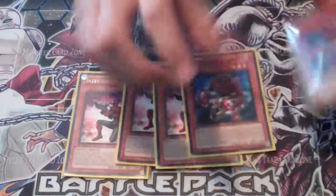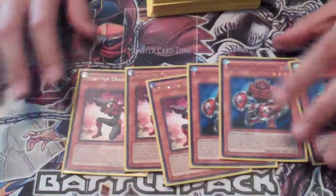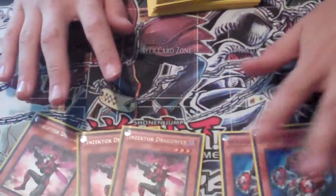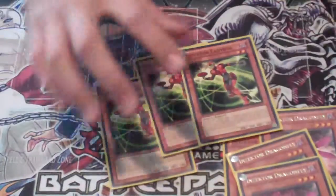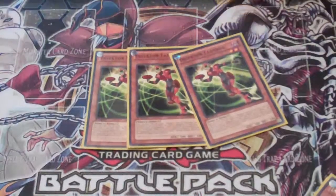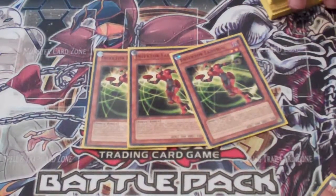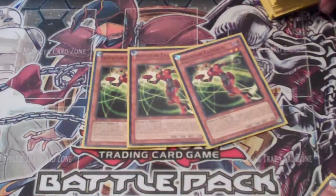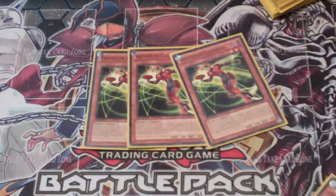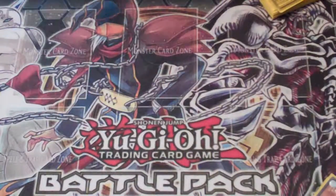We're playing three Dragonfly and three Centipede — standard Inzektor stuff. You know, the Summoner, the Searcher, and then the level manipulator, Ladybug. You send it to the graveyard to equip to a monster and increase that target's level by one or two, so you can go into rank fours and fives with these Inzektors.